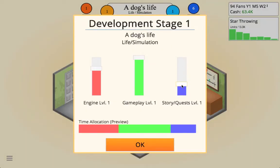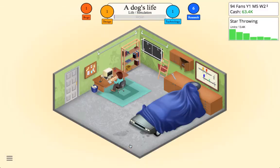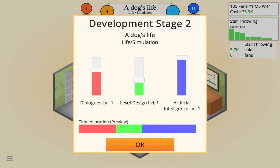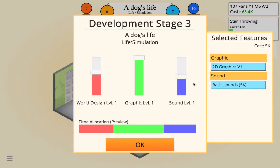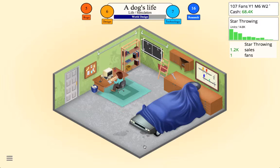We want Gameplay to be up and Story and Quests we'll do a little bit of — we need a good engine too. We want Artificial Intelligence to be up, Dialogs can go down, and Level Design up. We definitely need sounds — I feel like that's what helps the game come alive. Let's take down World Design a bit and we're set.